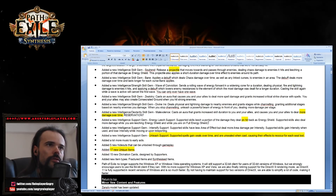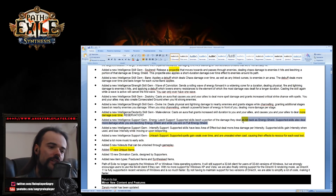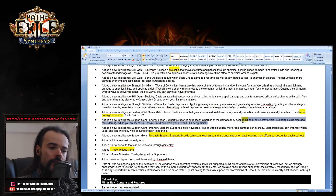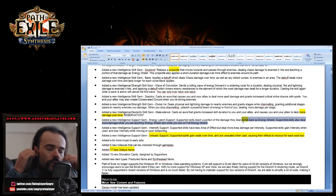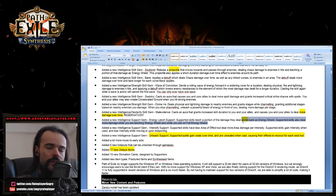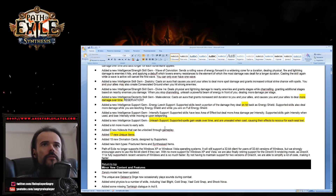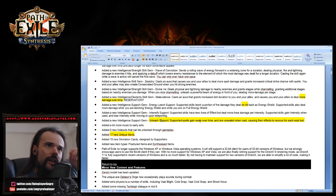Supported skills leech a portion of the damage they deal on hit. Leech only works on hit — this is important to understand if you're new to Path of Exile. You will not be leeching damage-over-time effects like Essence Drain, Cold Snap, or Vortex — you will not leech the damage-over-time portion of those skills.